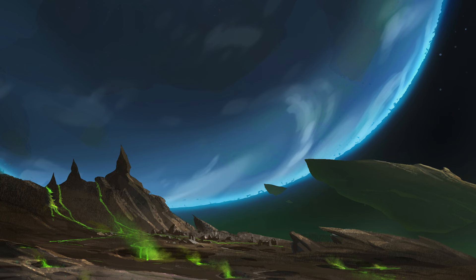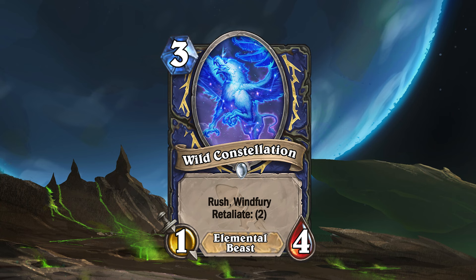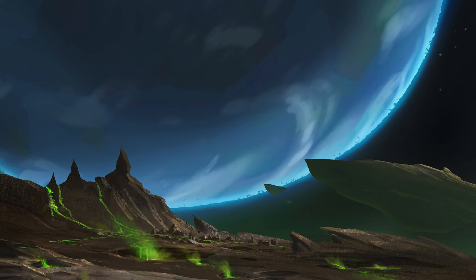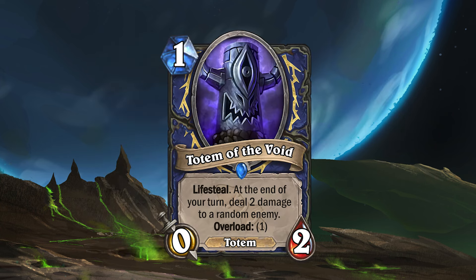That's the bulk of the Switcheroo Shaman package, but this set also includes other minions for the Eye to swap with, such as the Wild Constellation. Wild Constellation is a three mana 1-4 elemental beast with Rush, Windfury and the expansion's new keyword, Retaliate, meaning it will return two bonus damage to any character that damages it. Another minion for the Eye to swap with is the Totem of the Void. This is a one mana 0-2 totem with Lifesteal and Overload 1 that will deal two damage to a random enemy at the end of your turns.